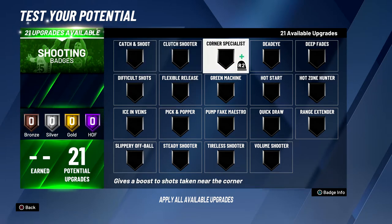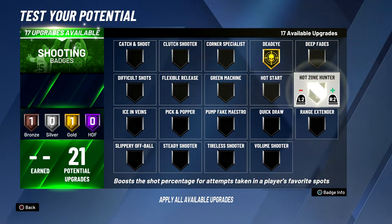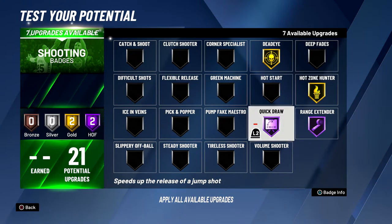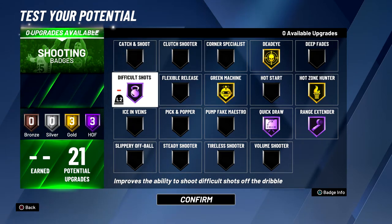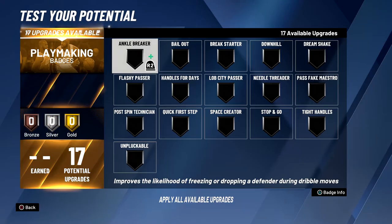For shooting, we don't need Catch and Shoot or Corner Specialist because we're going to be the primary ball handler and not spotting up much. Dead Eye we're going to need — I'll put that to gold for now — same with Hot Zone Hunter. For Range Extender we're going Hall of Fame, Quick Draw Hall of Fame, Green Machine Gold, and for the last Hall of Fame badge we're going with Difficult Shots. Especially with Shot Creator takeover, that is going to be amazing.